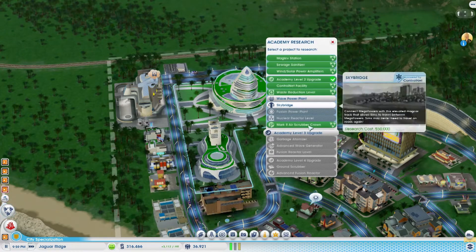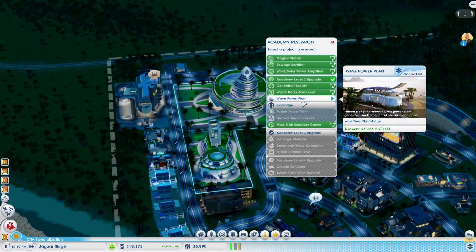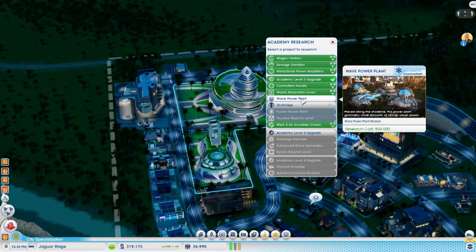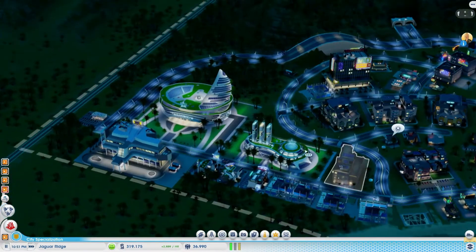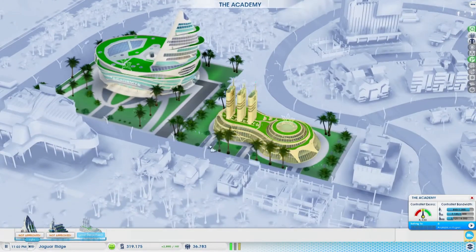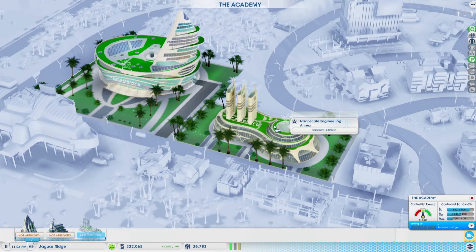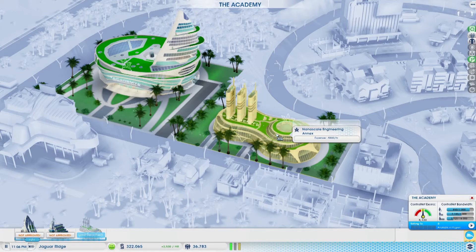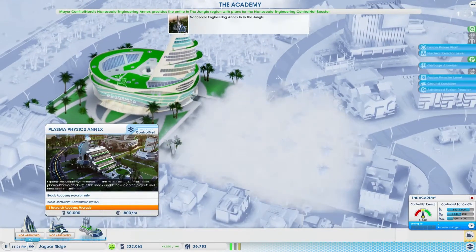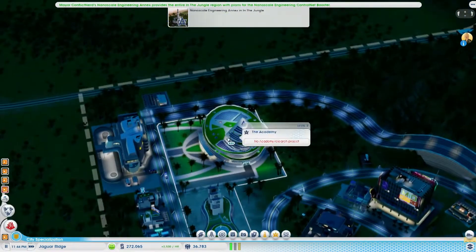We might as well look for a new research project. There's a level 3 upgrade, sky bridges, a wave power plant — oh, that could be interesting. We needed the plasma physics annex to get the other one, which might be worth looking into. Maybe if we got rid of this and got the plasma physics annex we could research the other thing we wanted. So let's waste some money — we'll get the plasma physics annex. Oh, we can't get it; we need a new upgrade. Okay, so that was a complete waste of 100,000 Simoleons.